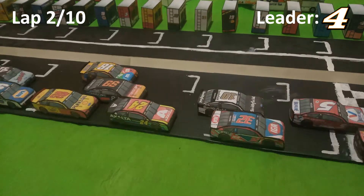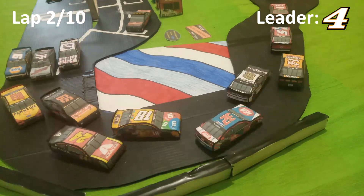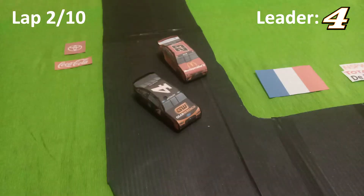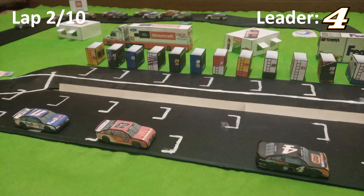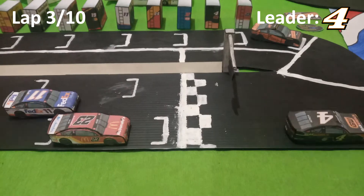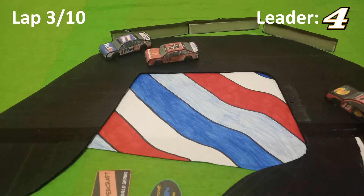Going back green again with the 4 — the 4 is the leader with a big gap. Going three wide is a very preferable move. The 23 got loose there. I don't know why that was a caution, but it was. The 4 will be the lead, followed by the 11 and the 23.